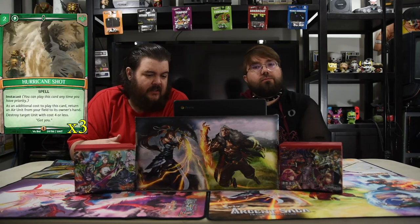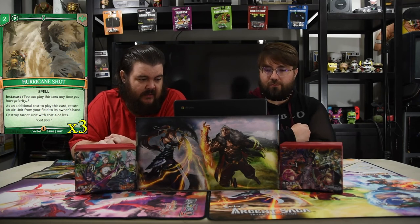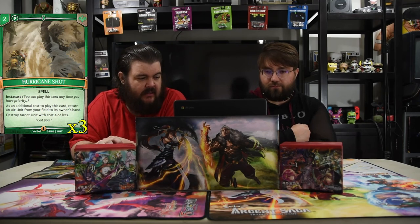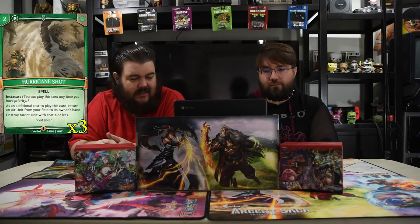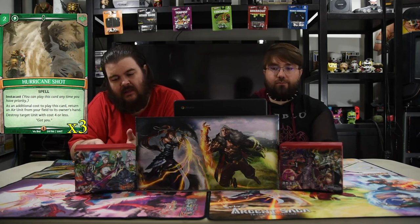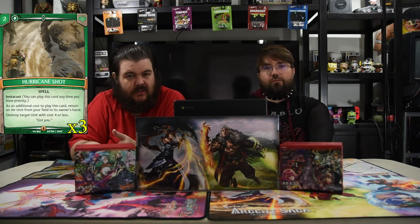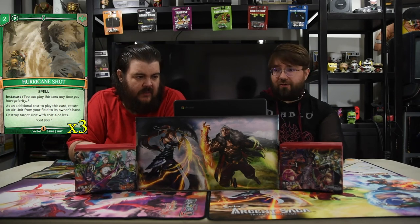The final card of the deck is Hurricane Shot — two for an instacast spell. As an additional cost, return an air unit from your field to your hand, then destroy target unit with cost four or less. This is really strong because it's instacast so it can save your dudes from a kill spell, and in this deck with the Forger you can re-pump a dude — bounce a little dude and play it again to make it bigger, while killing something on their side.